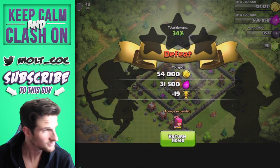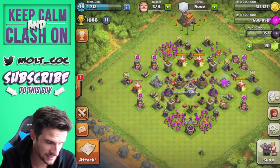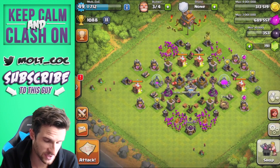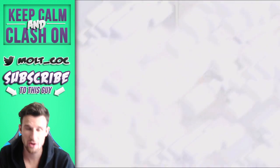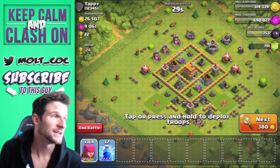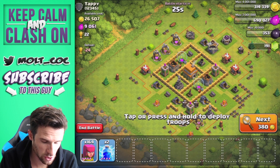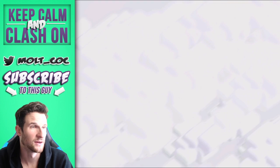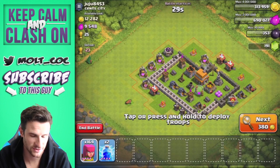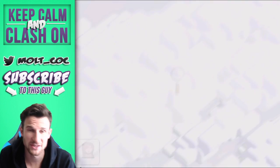We only dropped less than 50 archers and look — we got all the loot. Now we can go back again with a full army camp. You're not always looking for the big raids; if you find stuff like this, you can go right back into attacking. That's two attacks for 100,000 gold total using less than 100 troops.